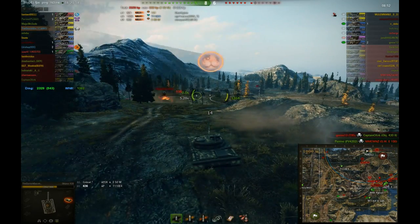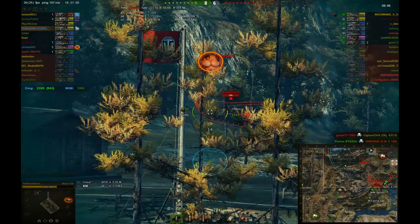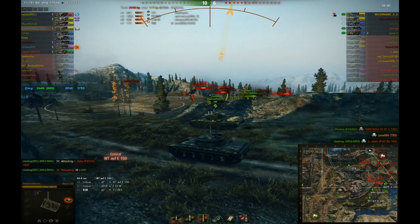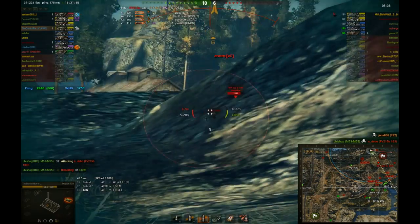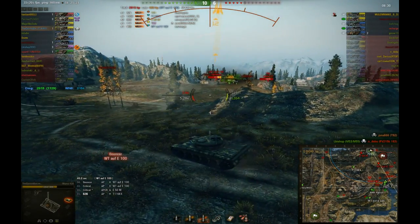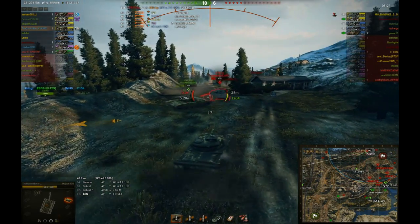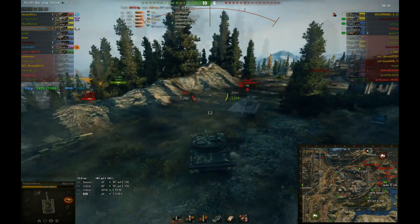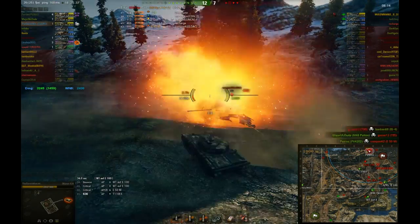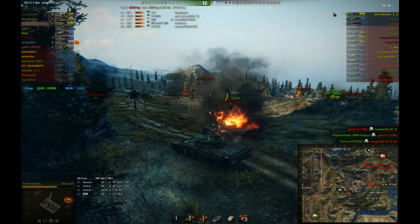I'm actually holding my shots, letting him get the kill. Moving in — that's the T92 and a Waffle, the WTF E100. I'm switching to HE because the Waffle only has 20mm of frontal armor, so if you hit him in the turret anywhere except the gun, you'll do full damage. The E50M came back — sighted the turret, got a bounce. Now I block his shot, allowing the FV to actually finish him off. I'm blocking this shot so he couldn't finish off the FV.